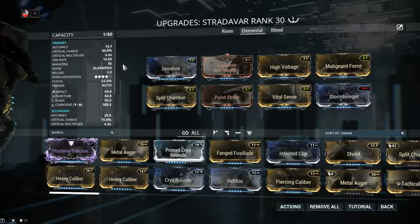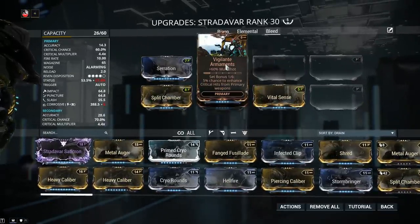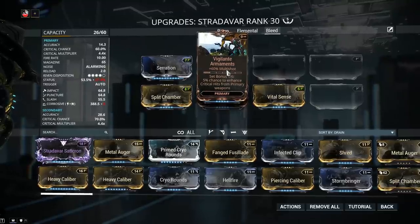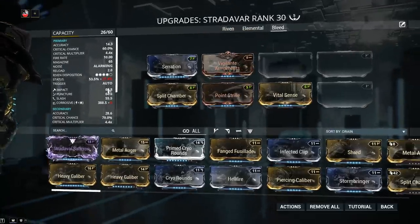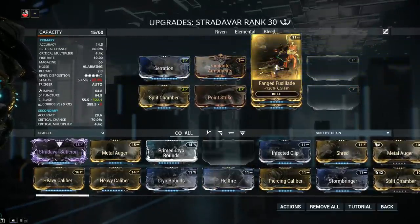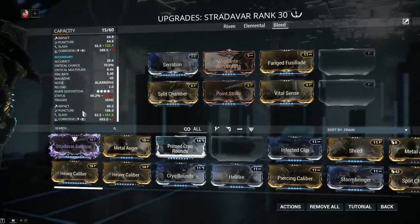Next we're going to switch to a bleed build. I kept the mandatory mods — Serration, Split Chamber, Point Strike, and Vital Sense. Vigilante Armaments gives 60% multishot plus a set bonus: 5% chance to enhance critical hits from primary weapons. Next, how do we build slash on the Stradavar? We have two options: we can use the weapon's innate slash value or we can use the ever so popular Hunter Munitions. If going through the weapon's innate slash, first increase its value with Fang Fusillade — 120% extra slash. Unfortunately on secondary, slash is still not higher than puncture.